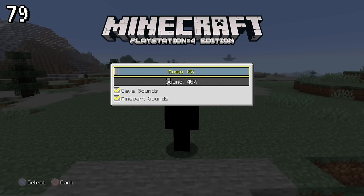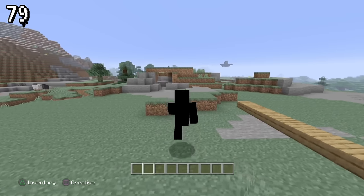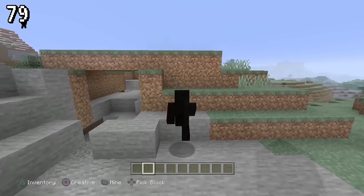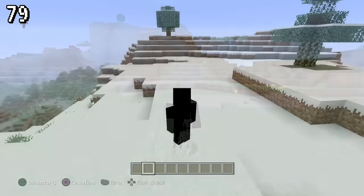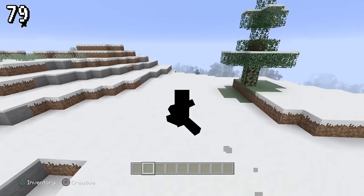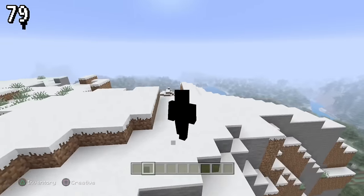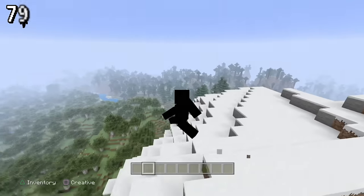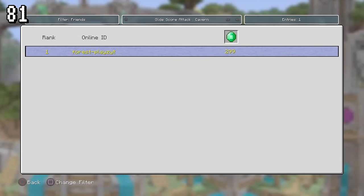This is how different blocks sound when you run on them, so listen closely. On January 1st of any year, the splash screen text will always say 'Happy New Year.' This is what the leaderboards looked like — you could change the filter from your friends to overall and change the mode.